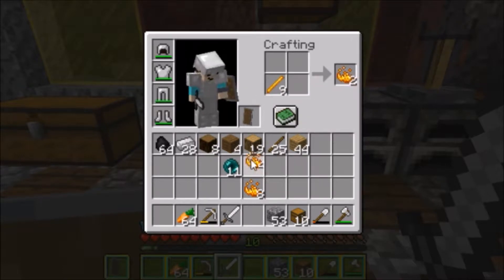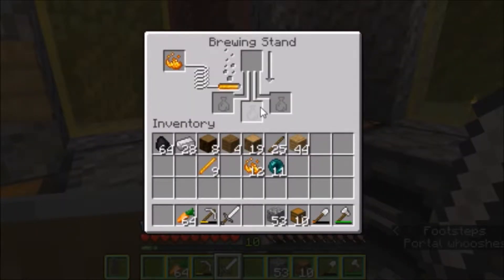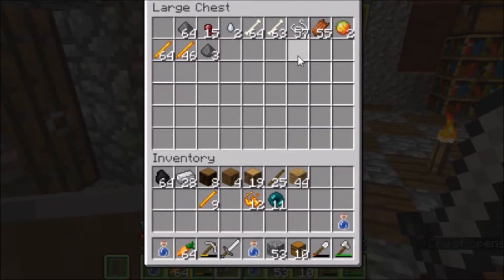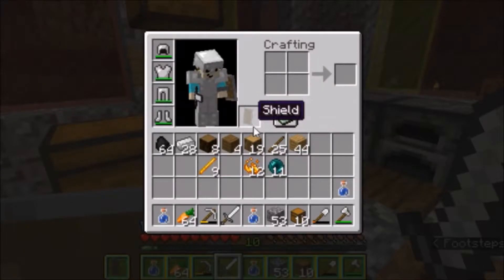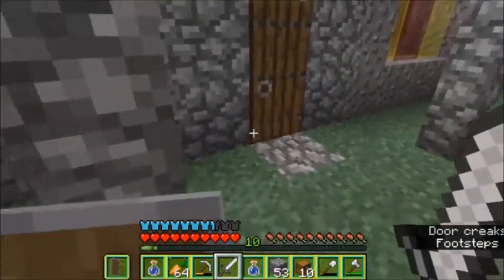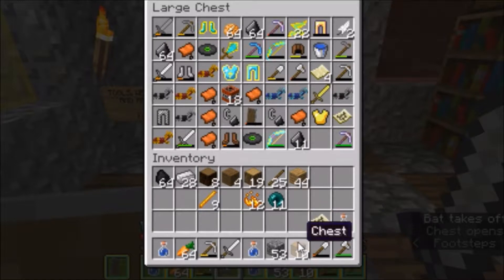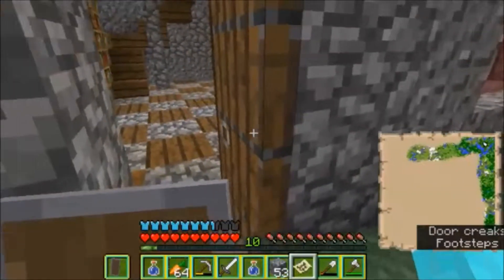Let's turn these blaze rods into blaze powder, and then craft up the Eyes of Ender. Actually, I'm gonna craft the Eyes of Ender when we get to the stronghold. But first, I'm going to use the brewing stand and do some potion brewing. Actually, you know what — let's just go to the end portal first. I need to bring my map so I know where I'm going to find the stronghold.